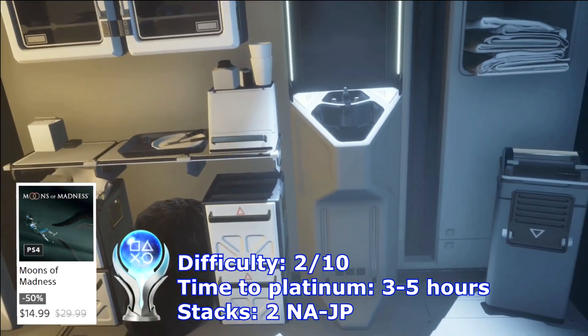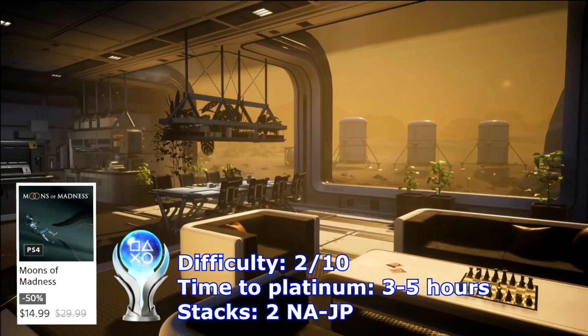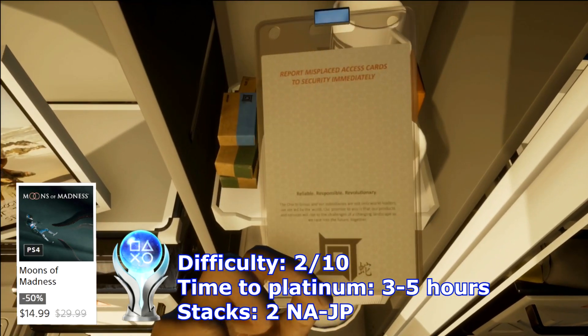In space nobody can hear you. Moons of Madness is a story driven walking simulator. I really enjoyed this one — with a guide you can get the platinum in under 3 hours.